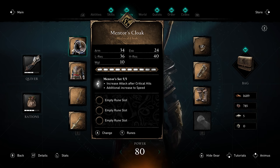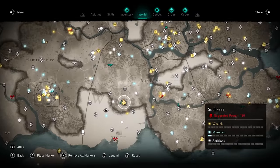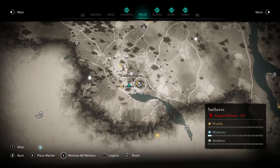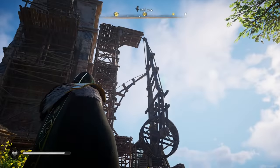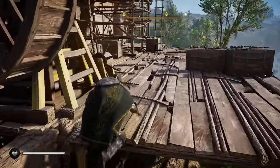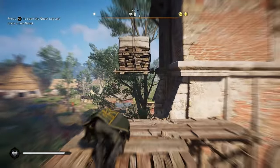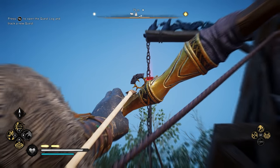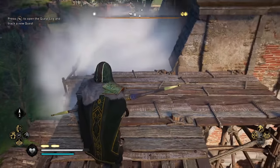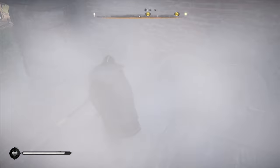Without further ado, let's get into this. First up we're going to need to go to Guildsford. There's going to be a church here, and if you go to right here on the road you're going to see a lift. These lifts can actually be activated to lift you up. Once you're up here on the lift, just go ahead and shoot this bad boy down — that's going to open up a way into the church.